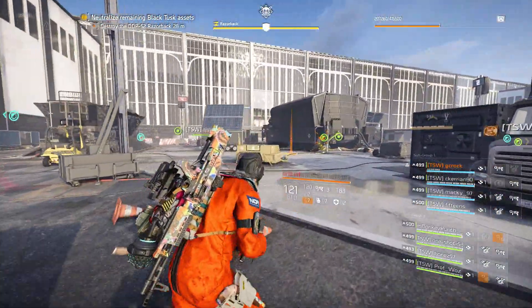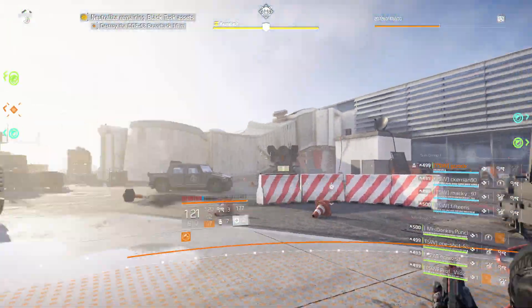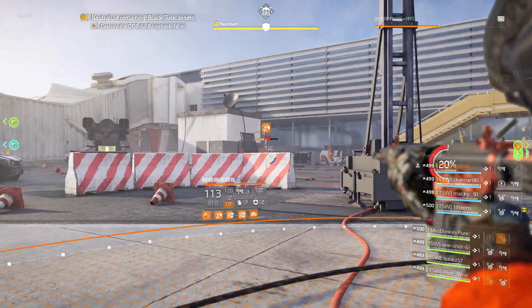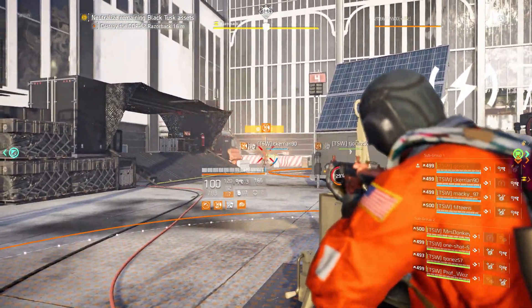I'm going to be covering generator 3. We've just done a 3, 2, 1 and everybody's jumped on their generators. 15s is up on the stairs doing Aces and Eights, and ads are coming from the three locations I just pointed out. So I will be doing a bit of ad control as well. On generator 3 it's very important to take care of the drones when they come out — I'll show you in a second how to pull them.